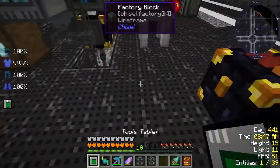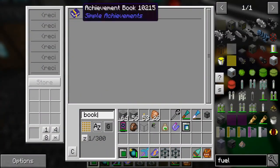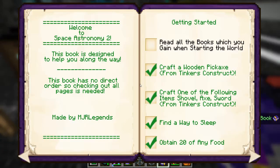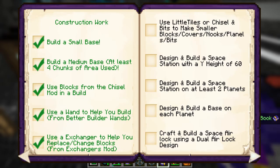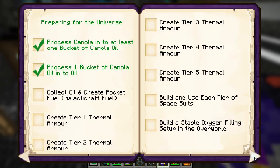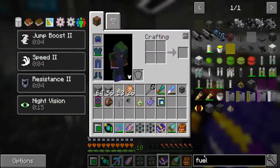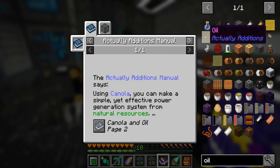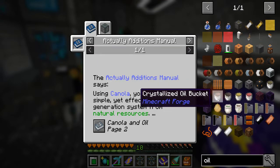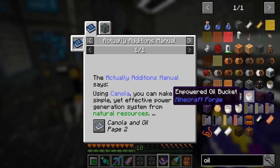Where was that? Didn't we have an achievement book? Hold on. There it is. Someone commented a long time ago — 'collect oil and create rocket fuel.' Okay so what kind of oil do we have? We have canola oil and oil from Actually Additions. We also see creosote oil, crystallized oil, plant oil, empowered oil, oil bucket.